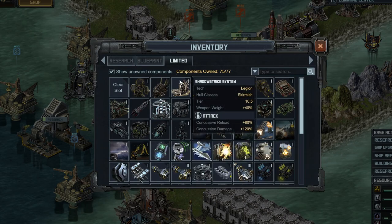Now the next thing is the Shadow Strike system. This is limited — it's essentially a Liberty Belt 4 or Liberty Belt 5. It is very good. It gives you tons of concussive reload, tons of concussive damage, almost more than doubling your damage. This is a must-have on your fleet.